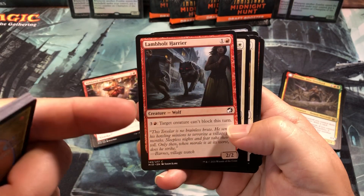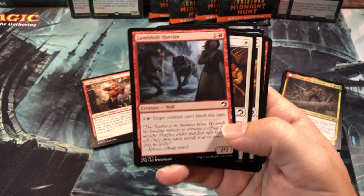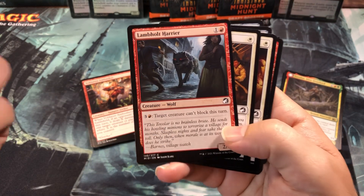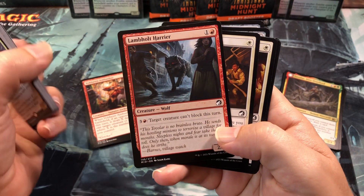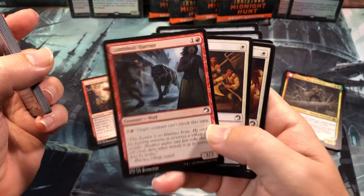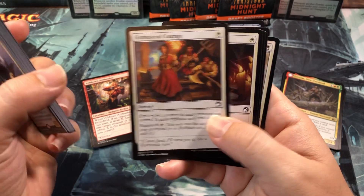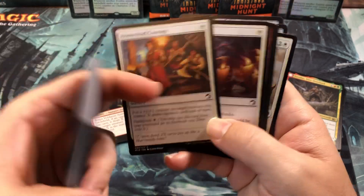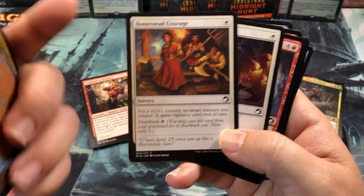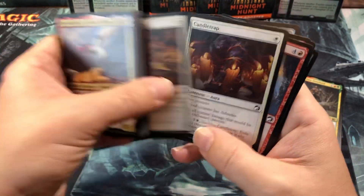The Lambolt Harrier I pulled — target creature can't block this turn, 2-drop 2-2. It's not bad, and it's a wolf if you've got anything that pumps wolves. With 8 mana you can make 2 creatures not block every turn. I got this to hopefully get that last point of damage through, but I got him out once and he got killed right away so I never actually got to use it — he's just a big target.